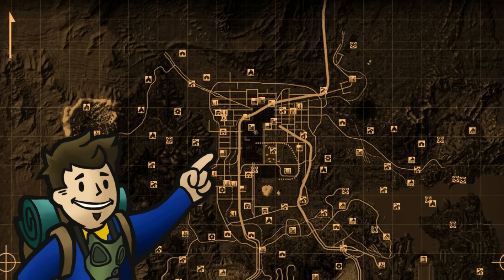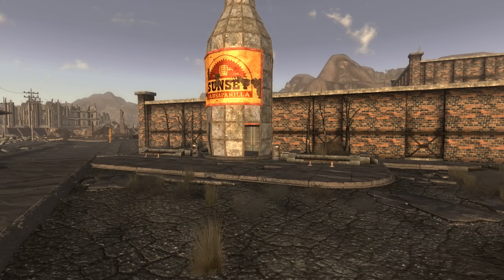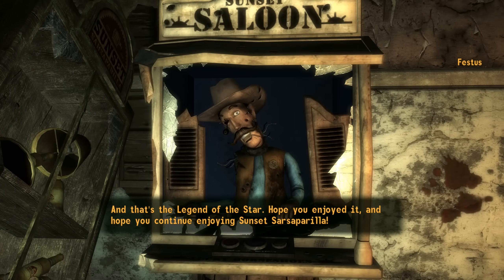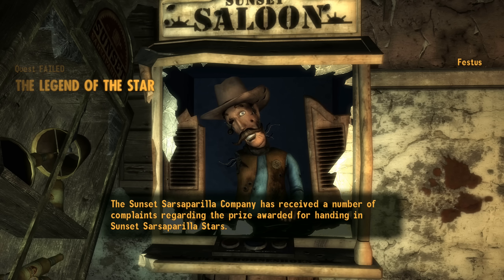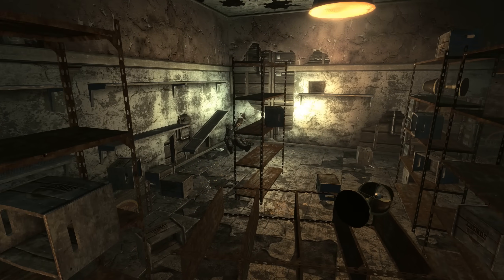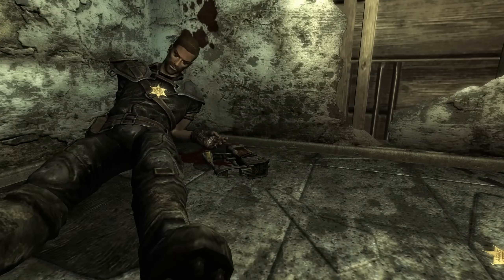At the Sunset Sarsaparilla headquarters lobby, there's a cowboy robot named Festus. Deposit 50 Blue Star caps and he'll tell the story behind them. Then the courier is allowed into the back to retrieve a deputy badge, but in that same room is the body of Alan Marks. Next to him is a holotape with context as to what happened, and the Pew Pew laser pistol. One of the more tedious energy weapons to get, but a quite destructive laser light show.